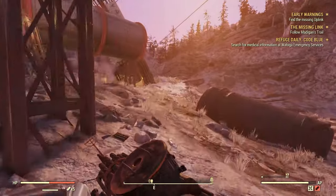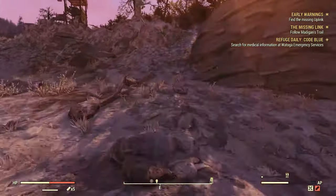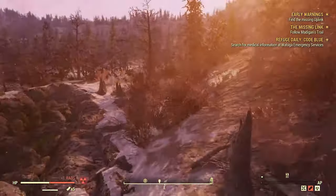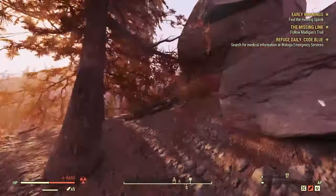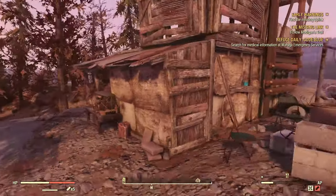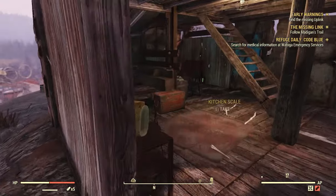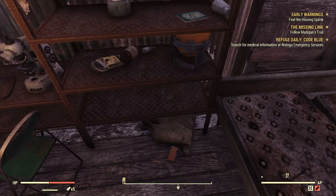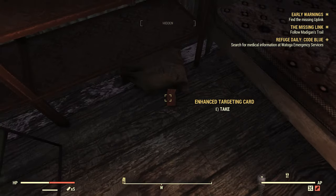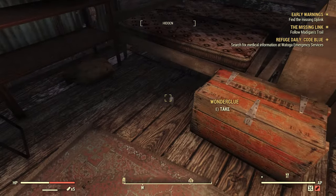As soon as you spawn in, you're going to turn right and keep following this path. Once you follow that path you'll end up right around here at this building. Come in here and pick up both military grade circuit boards, the flight data recorder, and then the enhanced targeting card right here — that gives you circuitry, so you're going to want to find that and pick it up.